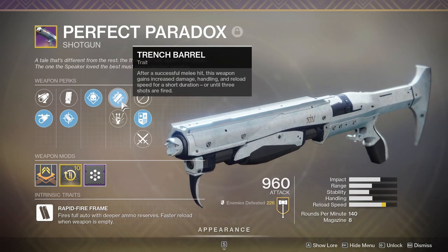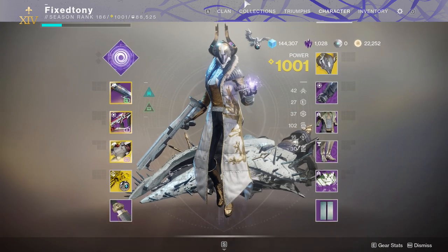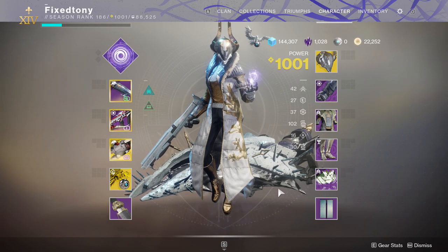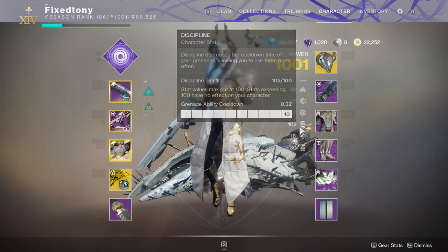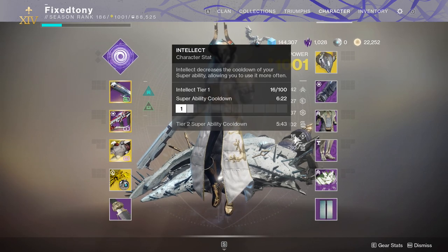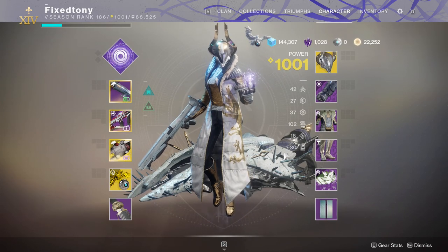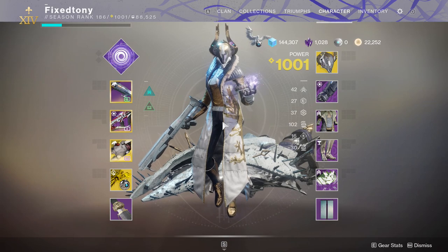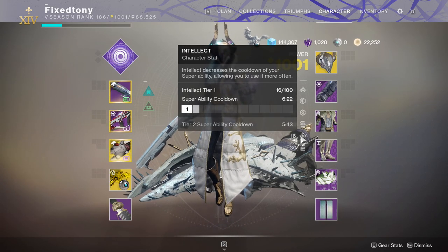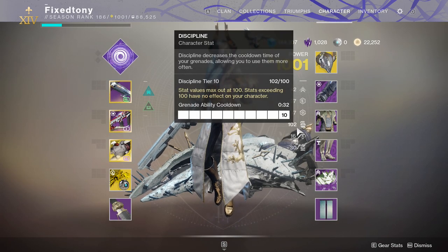This is literally one of the builds I love. If I wanted to go harder, I'd go for a melee and grenade build plus an intellect build — all three together would be pretty gnarly. All my abilities would be recharging so much faster. I think if you have intellect at 10 it's around three minutes for your super, so that's like half your cooldown right there. Same for melee and grenade — my grenade is at 32 seconds, which is really strong.